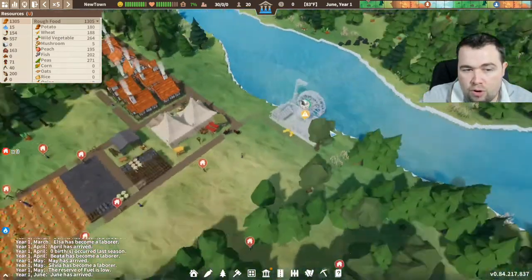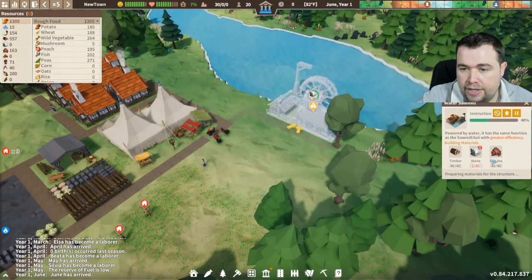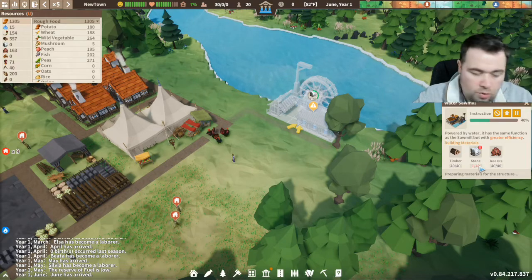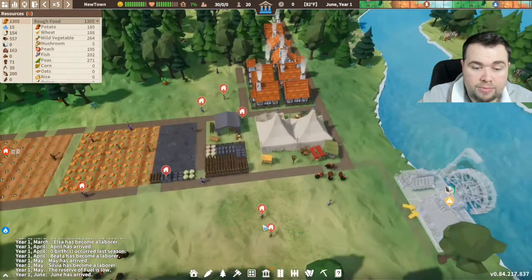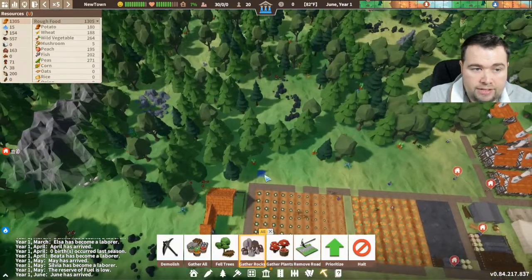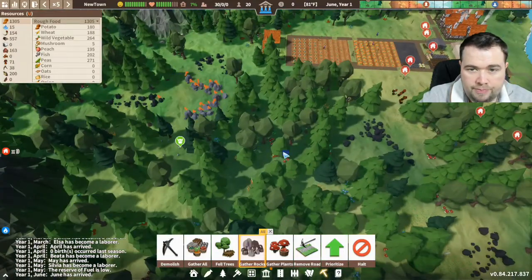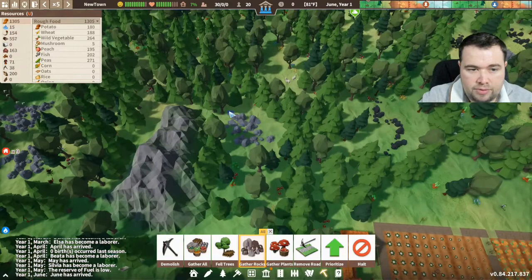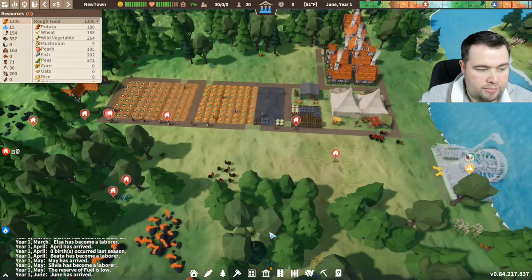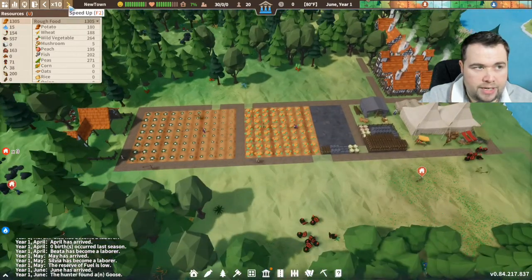This building won't build because if you click it there's not enough stone - we've only got 1 out of 40. So we need to go down to the gather rocks tool and find some stone. There's some stone here and loads over there, so let's get them gathering some stone and they will produce that material.